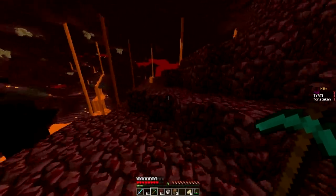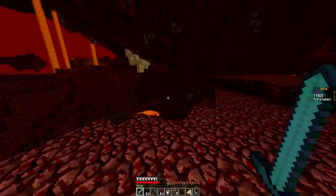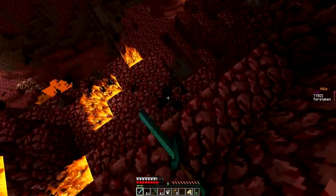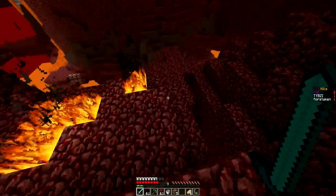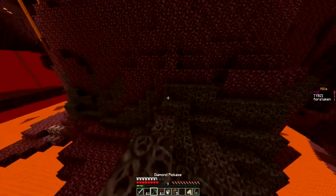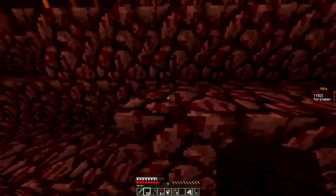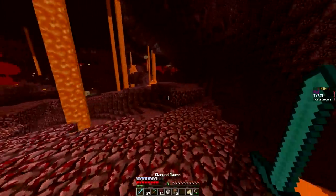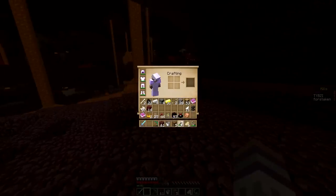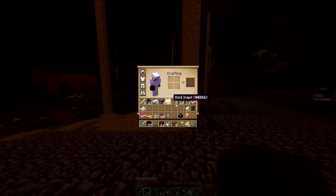Now where is that freaking nether portal? It's this way — I remember, I came from this direction. There's my cobblestone that I placed. I still remember from a couple of episodes ago making comments about that. The nether portal should be right in this vicinity.